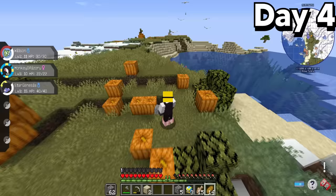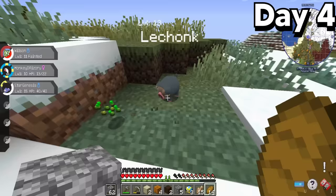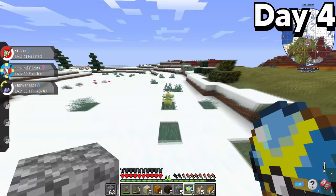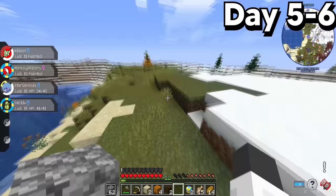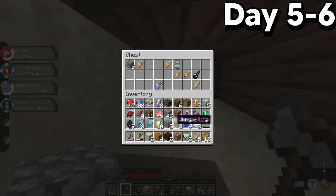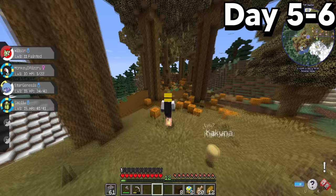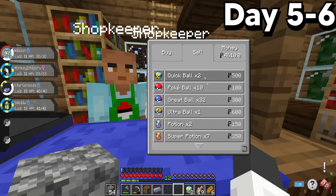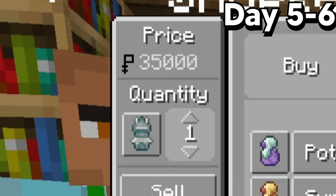Once I resurfaced, I finally set out on my adventure, where I found a Lechonk in the wild — sadly I accidentally killed it. But I found a wild Smalliff that I was able to catch not long after. Exploring the new Pixelmon update, I came across great things like a buried ship containing a Relic Statue which sells for a lot in the Pokemart, as well as several new biomes. Eventually I came across another Pokemart where I was able to sell the Relic Statue for $35,000.